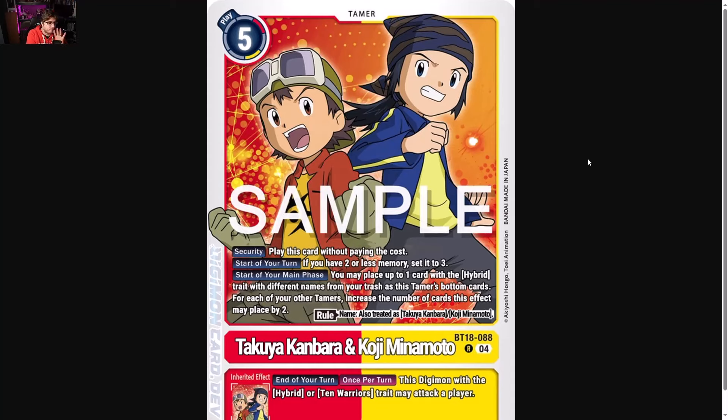Then we get Takuya and Koji — both are a great tamer that both decks kind of want now. It gets to security play without paying its cost. Start of your turn, if you have two or less memory, set it to three. Start of your main phase, you may place one card with Hybrid trait with different names from your trash as this tamer's bottom digivolution card, and for each of your other tamers, increase the number of cards placed by this effect by two. You want to get hybrids underneath there and the effects compound — it's really nasty. It's a memory setter at five cost, not bad, and it has a really solid inheritable.